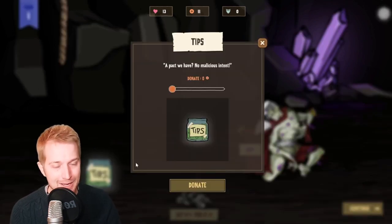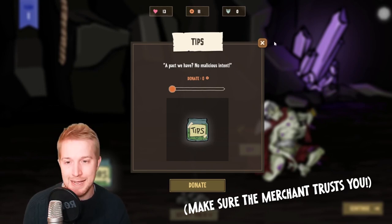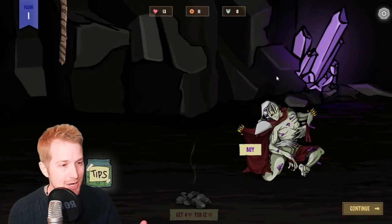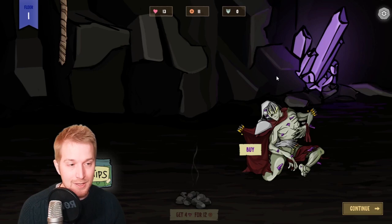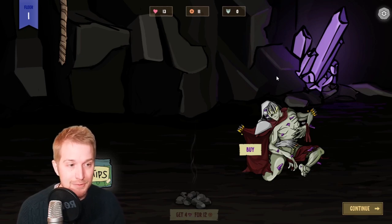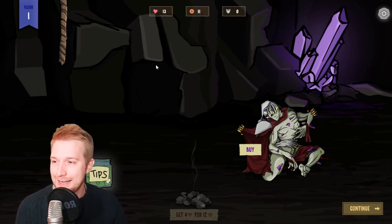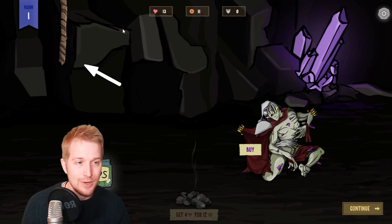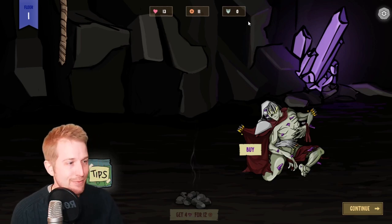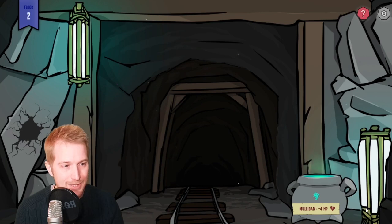We've also got the tip jar here, and tipping the merchant has various consequences in the game. It can change the price of the cards that the merchant offers, and if you don't tip the merchant he actually won't even let you use the campfire. So you're gonna have to play around with the different tip amounts. The last thing in here is the rope, which allows you to quit the game — it's the escape rope. But we're just going to click on continue to head to the next level.